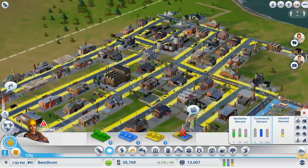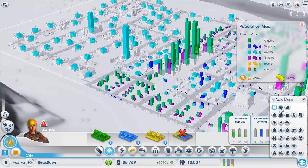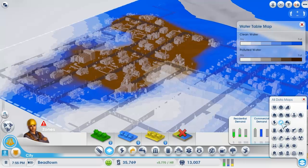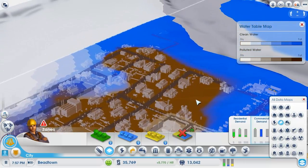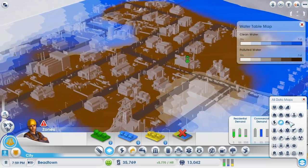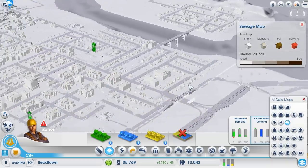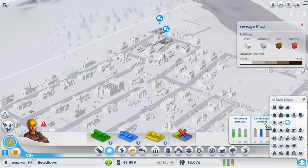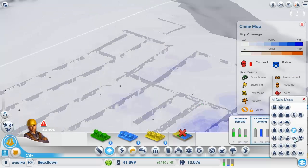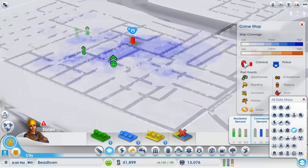That leads into another good part of this game — they have all these graphs and data maps so you can check everything, from your population to happiness to water. I just noticed I have polluted water over here — I need to work on that. They tell you everything: you've got sewage, you can see where your sewage is going through. Right now I don't have any pollution overall, so that's great. I even have a crime map, and I'm pretty good on crime. I have a pretty good police department which takes care of most of it.